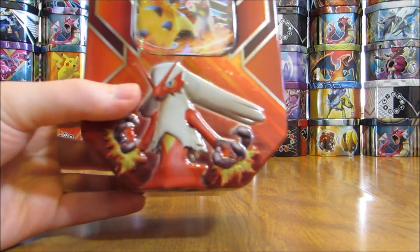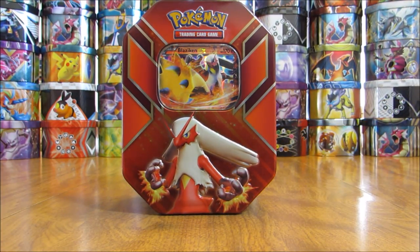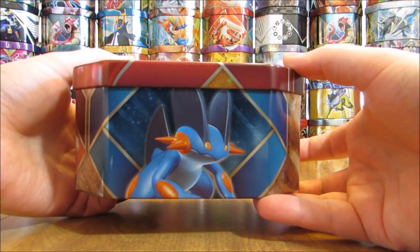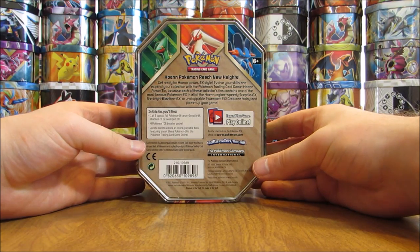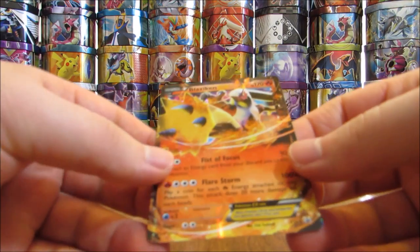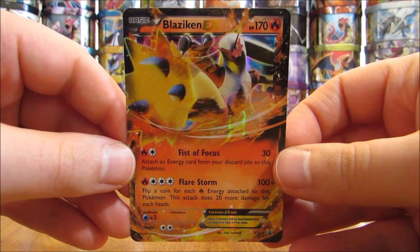I'll give you a good view of the tin without the plastic wrap on it, not so much of a glare. Different cover artwork, and the sides and the bottom of the tin are all exactly the same. It features the other two Pokemon for this series of tins. Here's the Blackstar promo EX card — Blaziken XY54 is the card number.